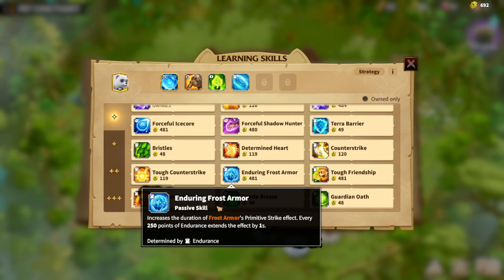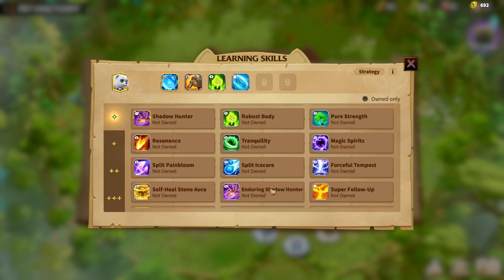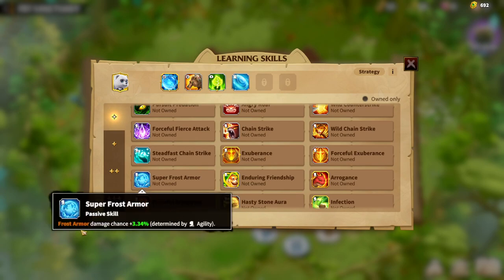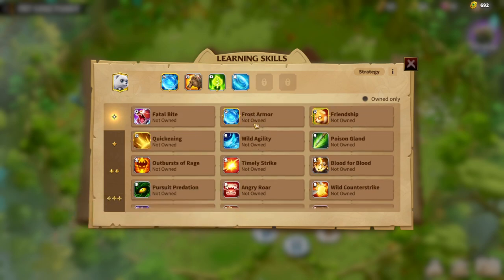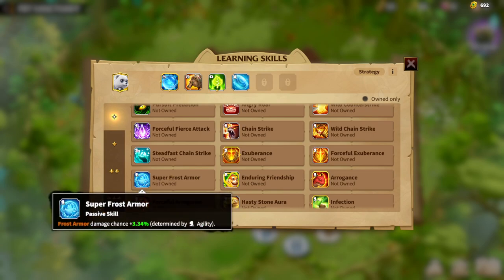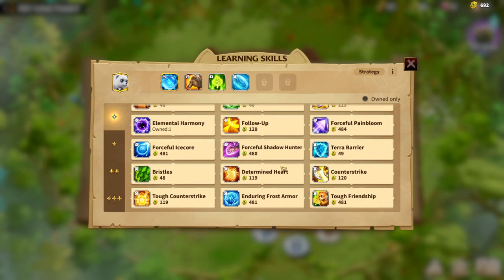The second skill, Enduring Frost Armor, grants the primitive strike effect every 250 points of Endurance — so the more Endurance you have, the more primitive strikes you'll get. The third skill, Super Frost Armor, gives you a higher chance of triggering Frost Armor shields, determined by Agility. So to summarize: the first skill scales with Strength, the second with Endurance, and the third with Agility.